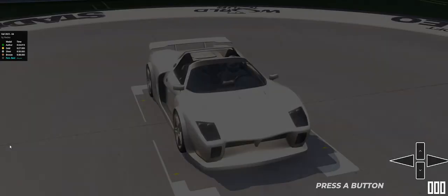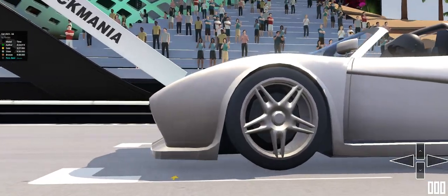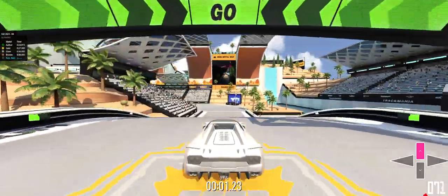What is this, track number four? I wish it told you on the loading screen. The island car looks so good. Oh yeah, Fall — this is track number four. Let's go, let's check it out.